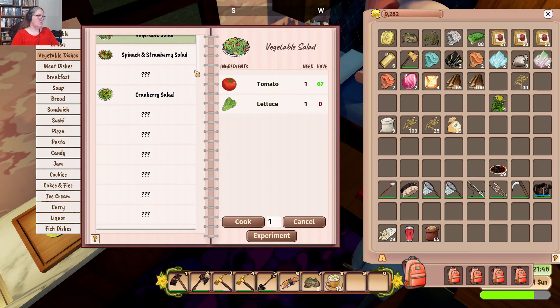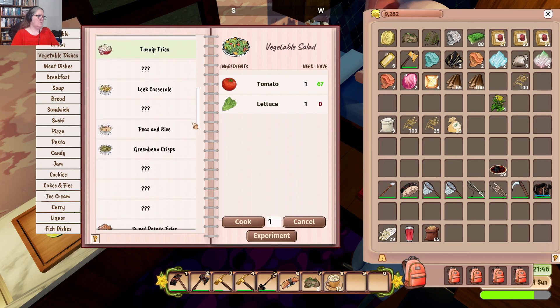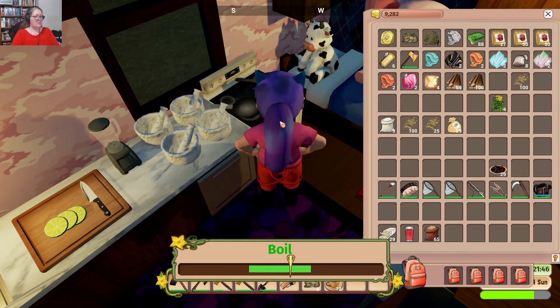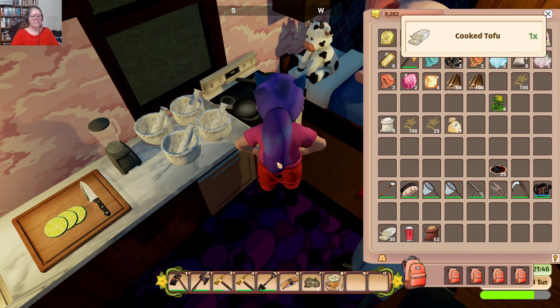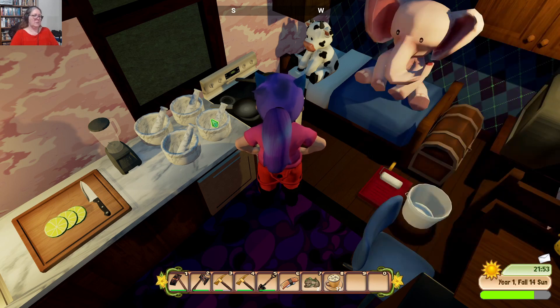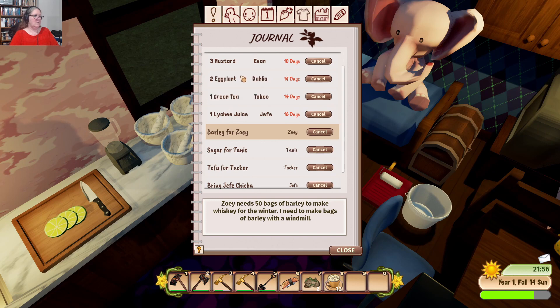Vegetable dishes — I'm not sure it is in vegetable dishes. Yes, it is! Let's make Tucker one more tofu. Tucker's tofu is done. Zoe's thingamajig is done. Hefe's lychee juice is done. That's pretty good.